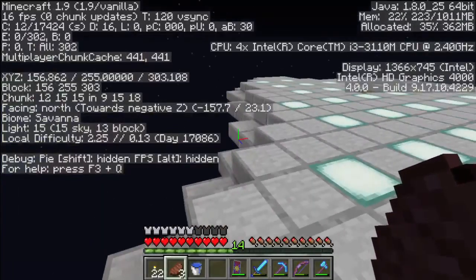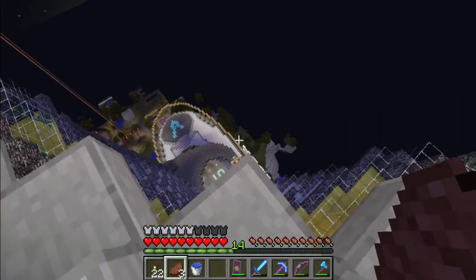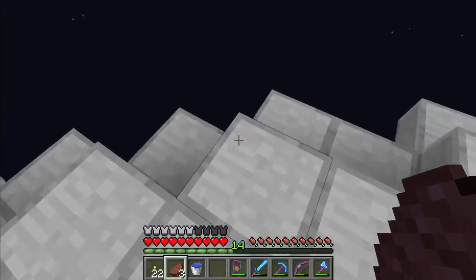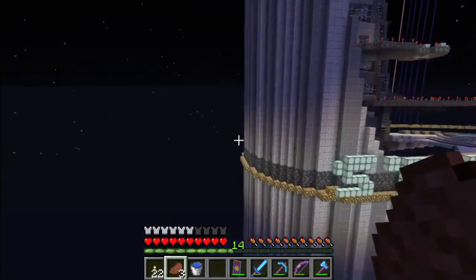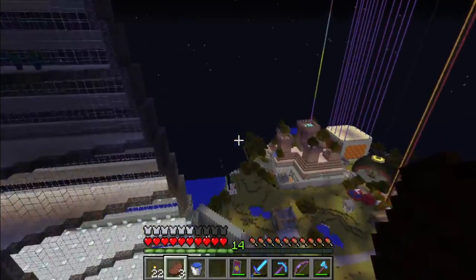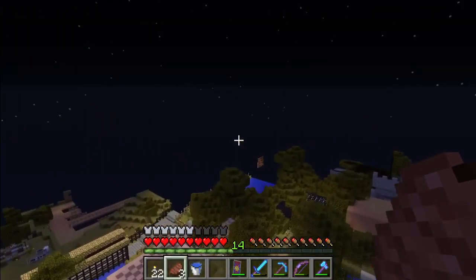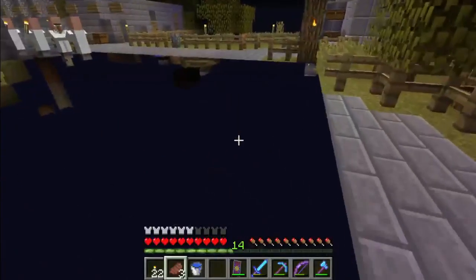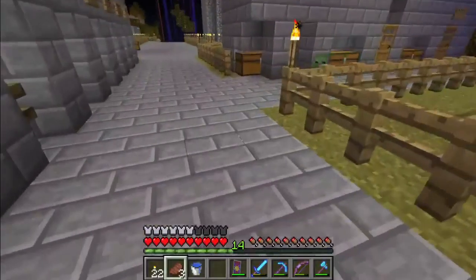We are here right up at build limit, right on top of the Avenger Tower. And you know what we have to do now — we got our elytra on. Oh this is going to be good. Let's get a hop, skip and a jump and trigger the elytra. Oh yeah, there we go. Apparently didn't trigger my elytra as soon as I had hoped, but this is still awesome. So long walls. Hello ground. It's almost certain that at some point here I am going to experience kinetic energy with that.